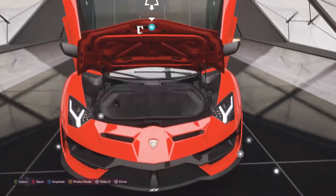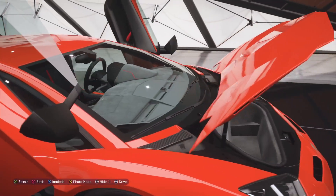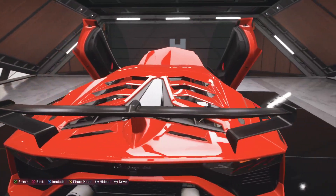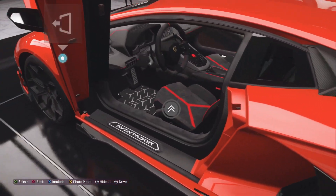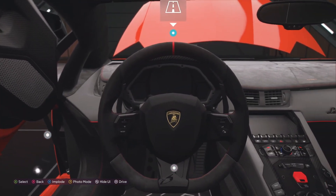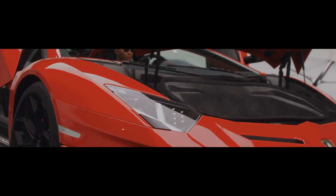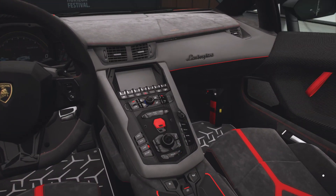You can also open up the trunk seat. This is what it looks like in your frunk — the front trunk. This one won't let you open up and look at the motor, but the motor's right there. We can hop in the driver's seat, go ahead and hit the horn, start her up, and drive her out of here.